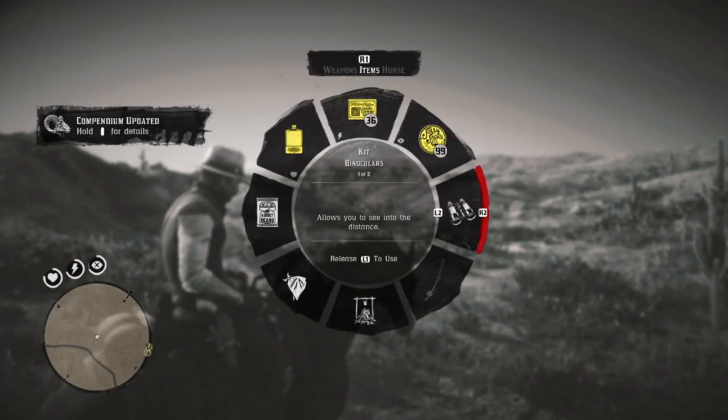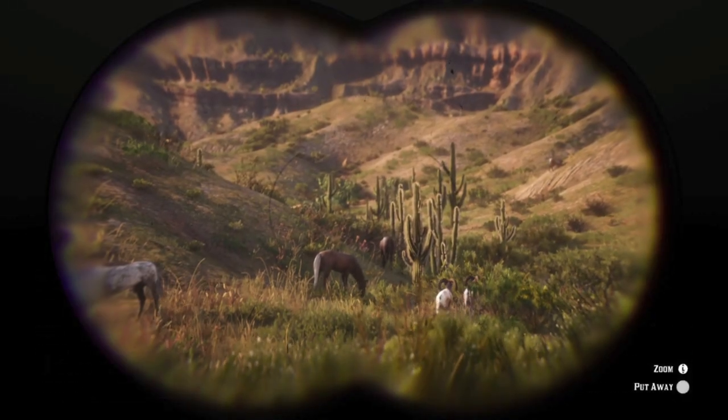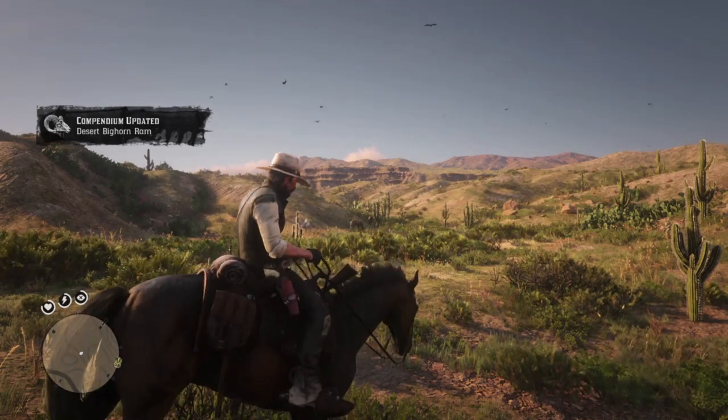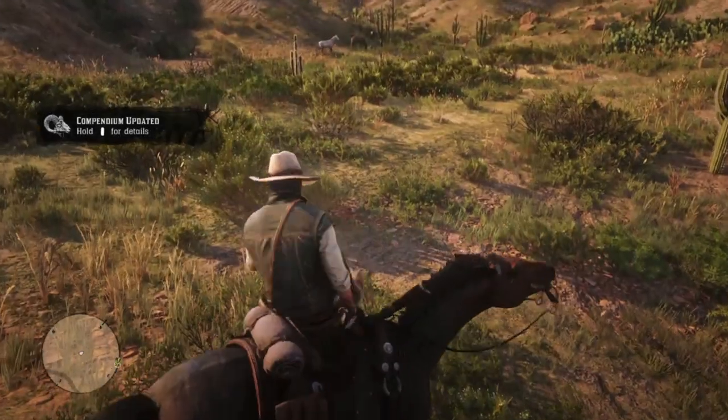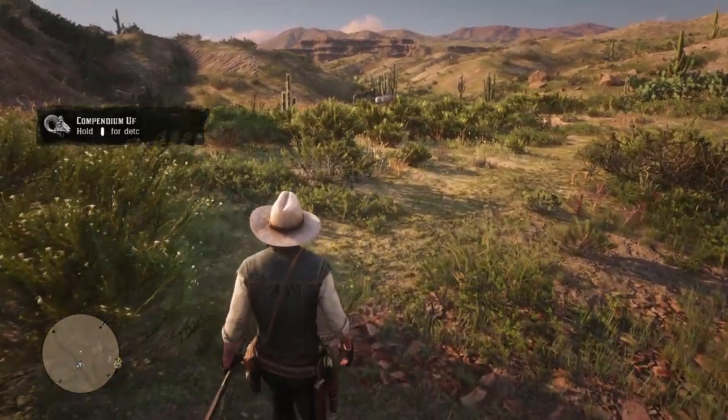The Flaxen Chestnut Hungarian Half-bred has one of the prettiest coats in the game and is far easier to find in New Austin post-game. I'm your friendly neighborhood SuperAntonio — please be sure to subscribe and hit that notification bell if you would enjoy seeing more of my Red Dead Redemption 2 content.